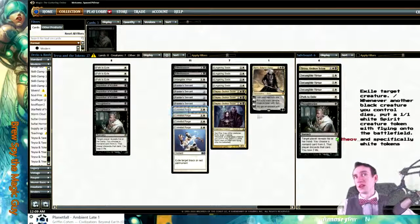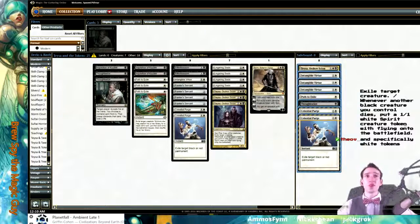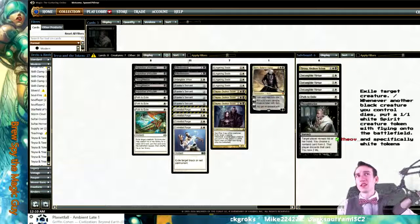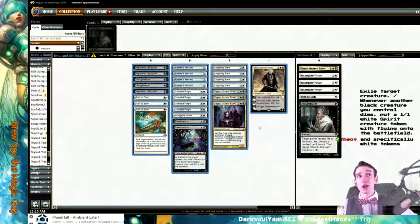Or you don't even main deck that much Purge — maybe you only main deck two pieces of Purge, and then you have the other Purges in the board for when it's even better. Especially if the opponent's archetype is one of those two colors. So many decks in Modern are either running black or red, because right now black and red are some of the best colors.